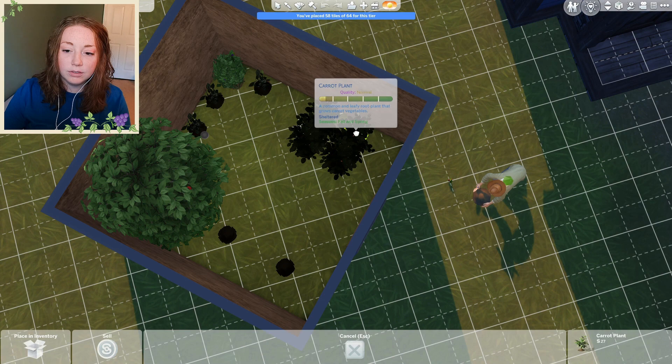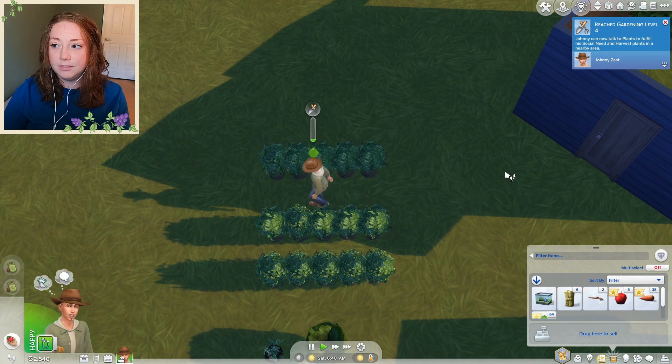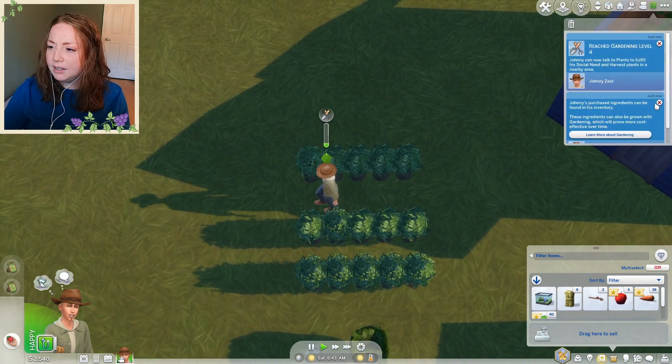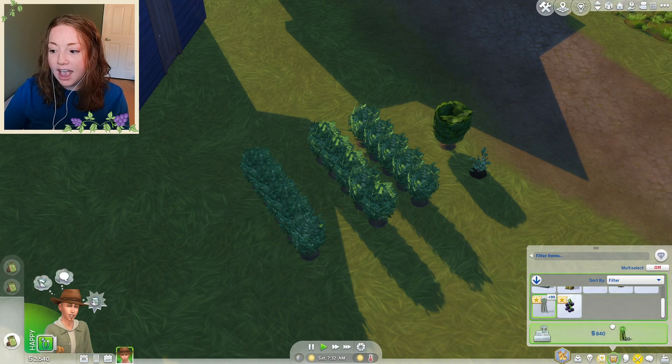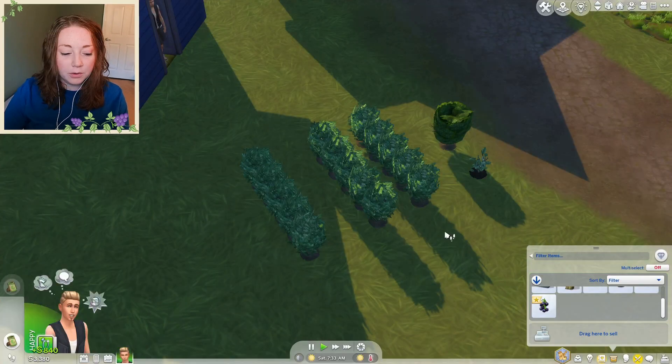We reached gardening level four! Johnny can now talk to plants to fulfill his social need and harvest plants in a nearby area. We got over a hundred green beans - let's see how much that is... 840 simoleons. We're doing so good now. Okay we're pretty much done with the chores for today.